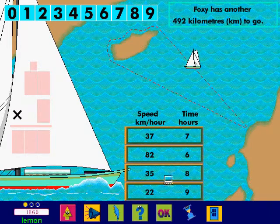There are two parts to your job. The first part is to choose a speed and a time so that Foxy's yacht will sail as far as possible. The second part is to work out how far the yacht will sail using your settings. It's your turn!